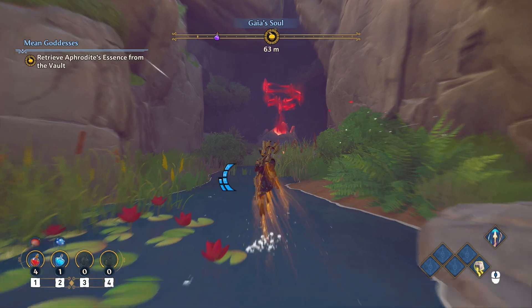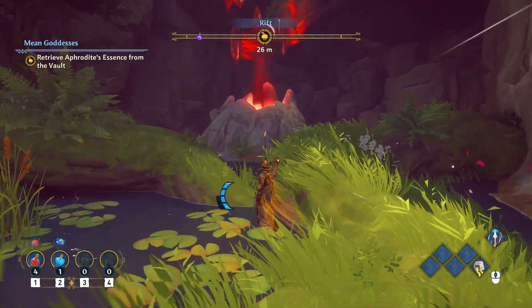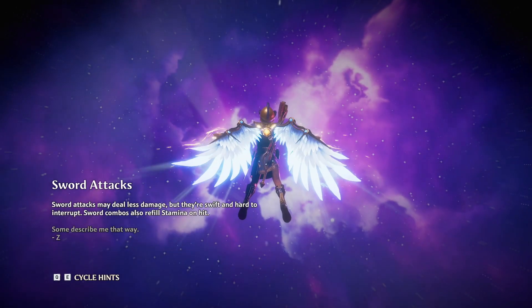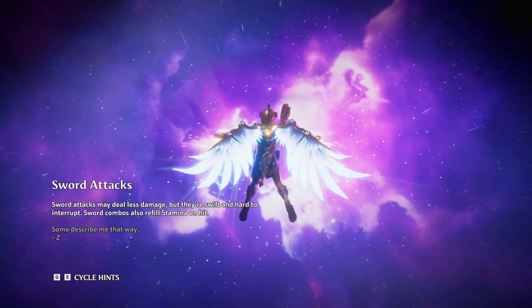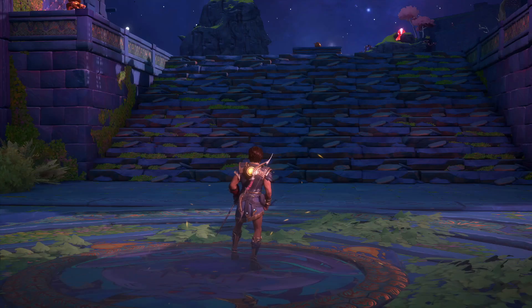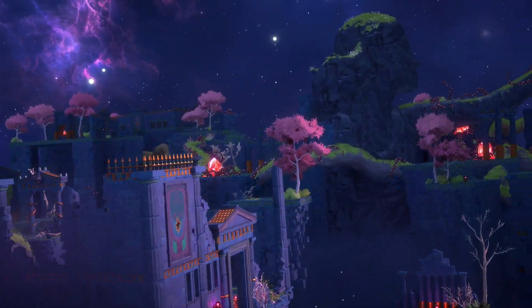All right, so this is the Aphrodite's Essence Tardis Vault. This is the one where we'll get Aphrodite at our Mount Olympus. This one is a very long one, so I'm probably going to break this up into two videos — one for the entire vault part, and then one for the final boss fight at the end, because it's actually a fairly long fight.